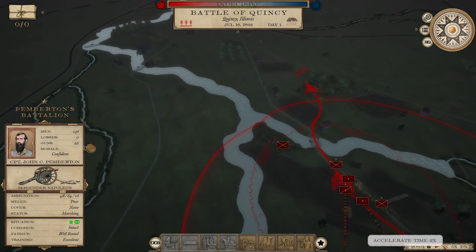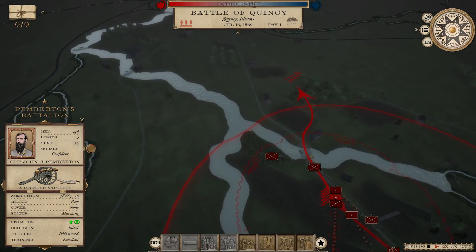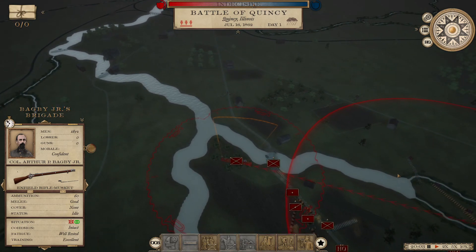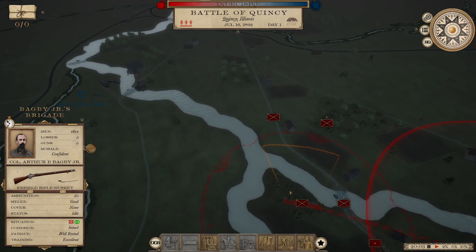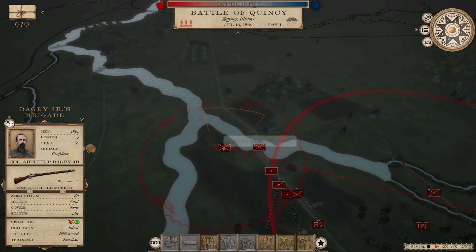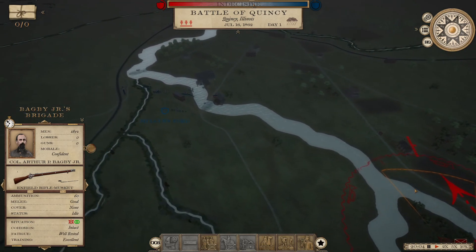I forgot I had detached these guys — I believe I can reattach them. If I want them part of future army formations, I just unselect 'detached' — double negative there — and then they'll join future army formations, though I'd have to redraw them. For now we'll have them move forward.